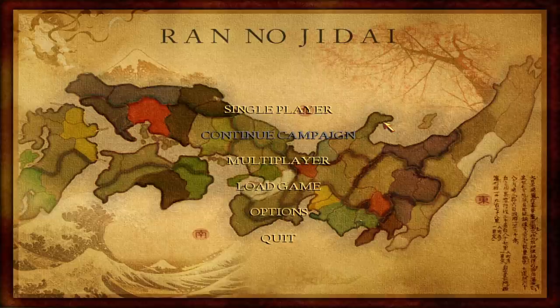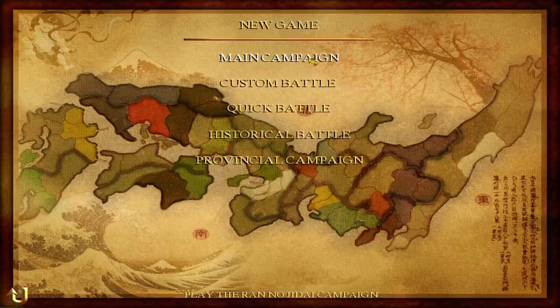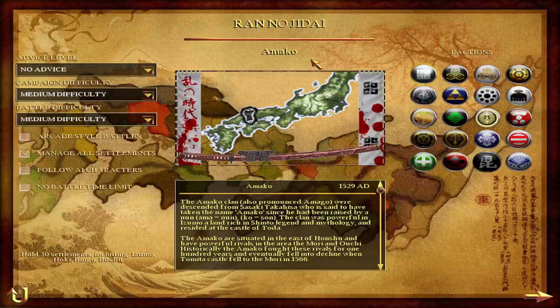Ren no Jidai is very cool because of the greater modability of the Rome Total War map. Of course there are map mods for Shogun 2 as well, including mods that add a ton of new provinces, but the Rome Total War map modding is a little bit more flexible. So this is a huge map of Japan and there are more playable factions than there are in vanilla Shogun 2.